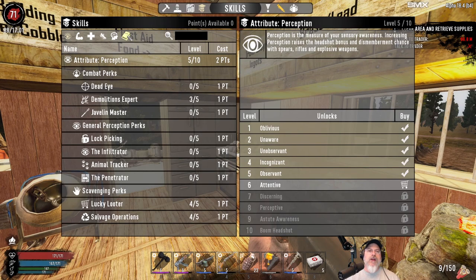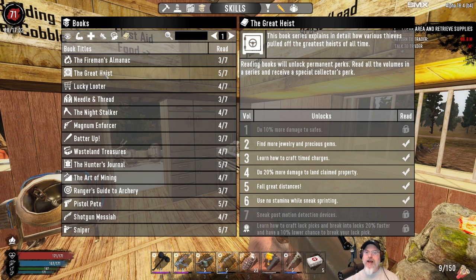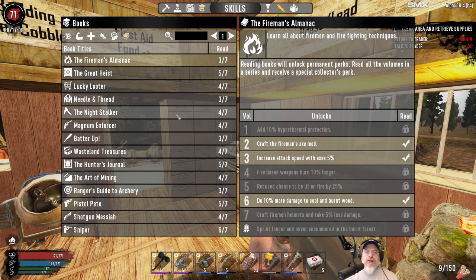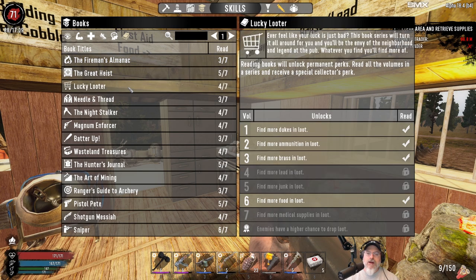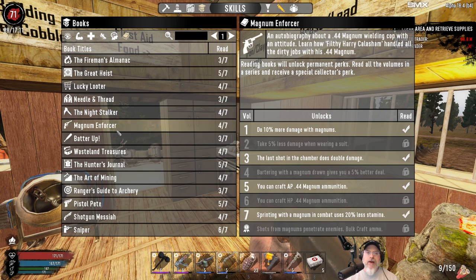Speaking of which, where are we on our books? The Great Heist - we're only two books away from learning how to craft lockpicks, breaking locks 20% faster, and having a 10% lower chance to break a lockpick. That would actually be nice. I wonder if this is separate from the Perception lockpicking skill - it'd be interesting to find out, because it'd be nice to make my own lockpicks. Lucky Looter - a couple more away on that. Needle and Thread. Night Stalker - that's going to become more valuable later. Magnum Enforcer. Batter Up. Wasteland Treasures.